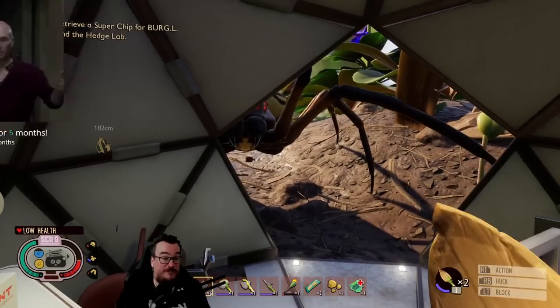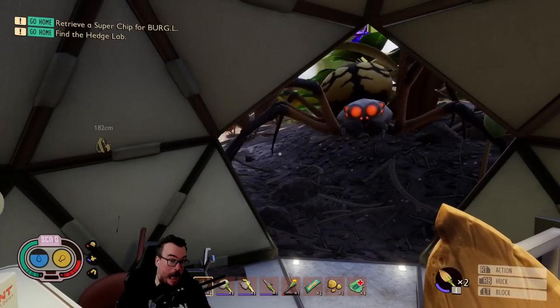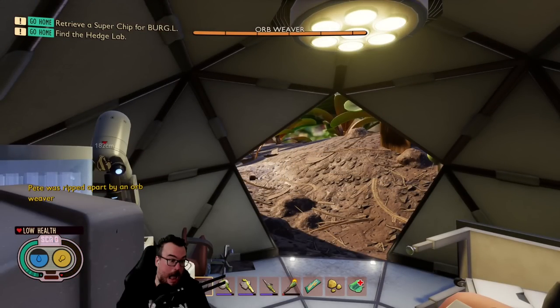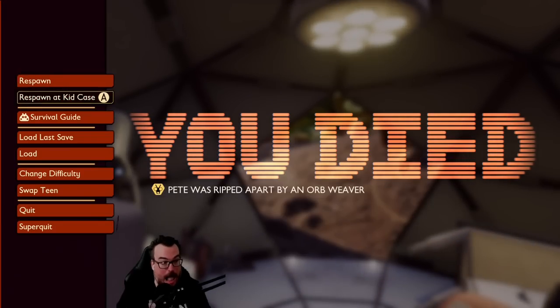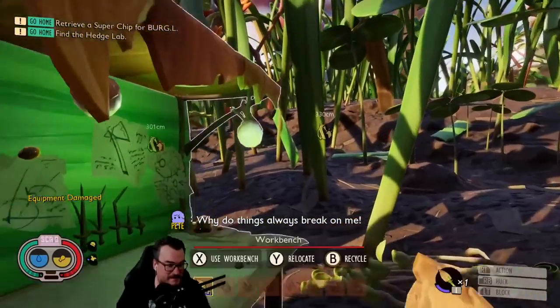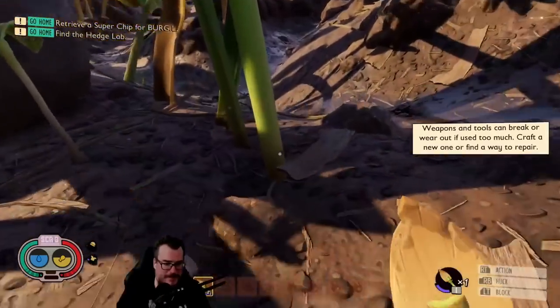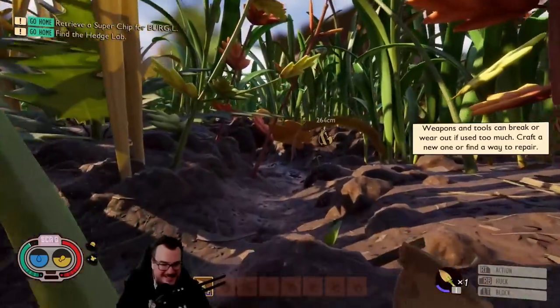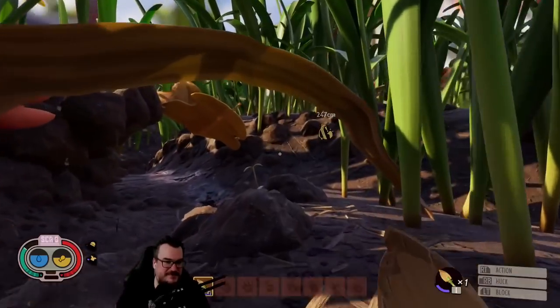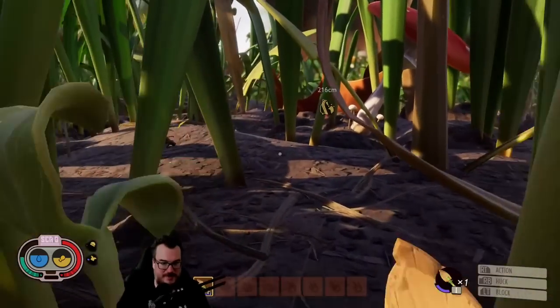Holy fucking shit! Things always break on me. Hey, look what I found. I really want — how do you make the flamethrower in this game? I'm gonna need that before too long. I need something better than what I'm starting with, I think.